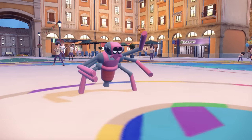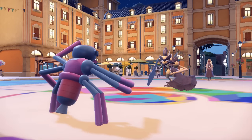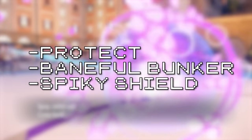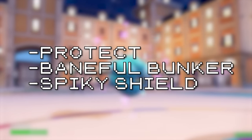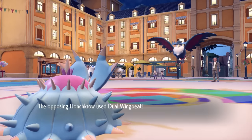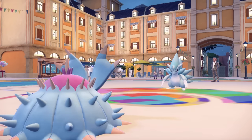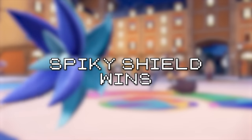That leaves us with Protect, Baneful Bunker, and Spiky Shield. Protect can't really be at the top because the other two are straight-up upgrades. Baneful Bunker, Toxapex's signature move, blocks all attacks and status while poisoning any Pokémon that makes contact. Spiky Shield blocks attacks and status while dealing one-eighth of the attacker's max HP in damage on contact. While Poison is powerful, plenty of Steel and Poison types are just immune to it. So Spiky Shield is the most splashable, and thus the winner of the Protecting Move category.